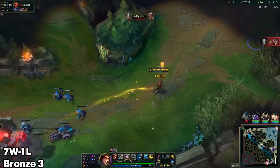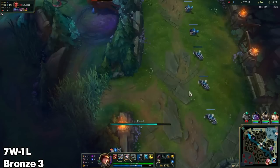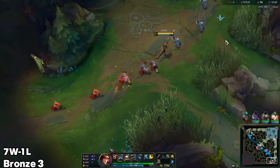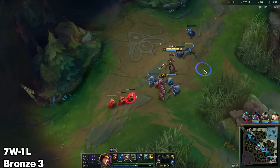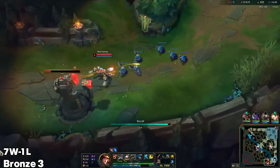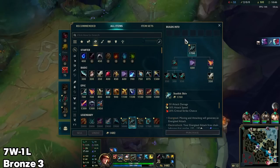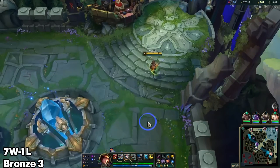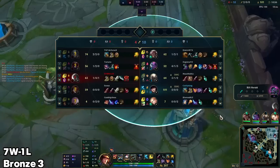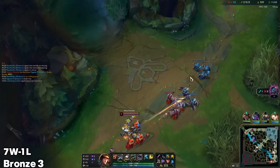Should be able to get this plate — there we go. It was a small risk because I don't have vision in the river, but I also have all summoners up so I'm confident I could escape if necessary. The only awkward thing is I might miss a wave if I base here. When I'm this ahead I don't necessarily need to drop a wave to get a good base off. I'm 1v2 right now so in theory they could punish it, but they're not actually trying to punish that, so we'll get away with it.